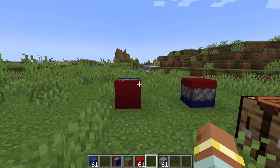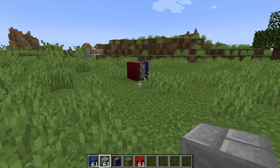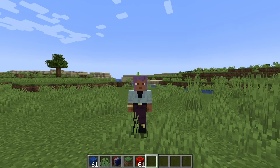The magnet block also works with things like bamboo farms or sugarcane farms. By default, it will only pull items towards it — it won't pull mobs or anything like that — but you can adjust that with some upgrades.